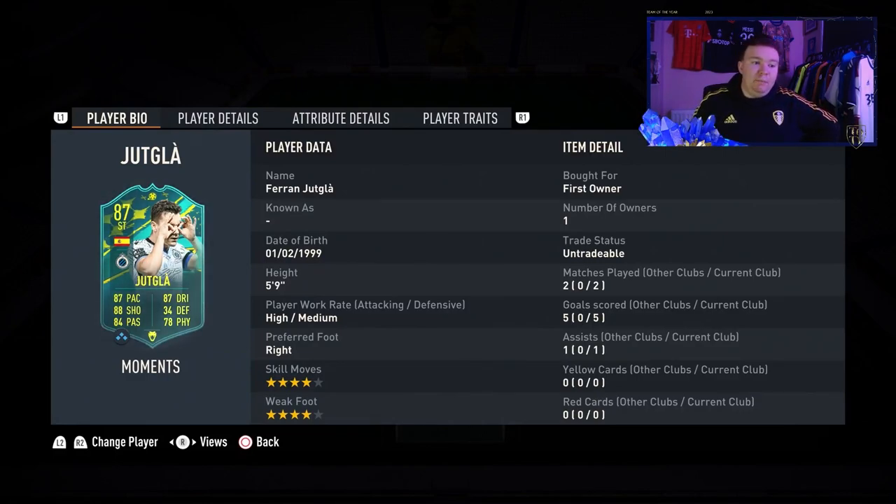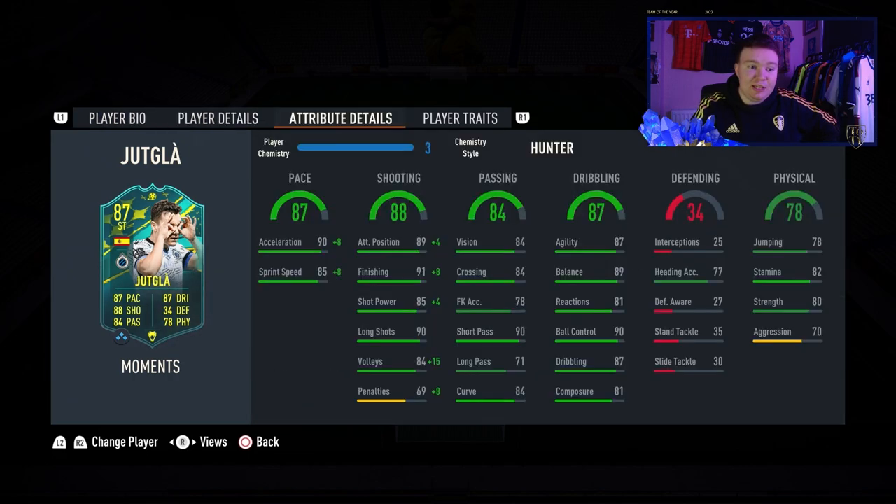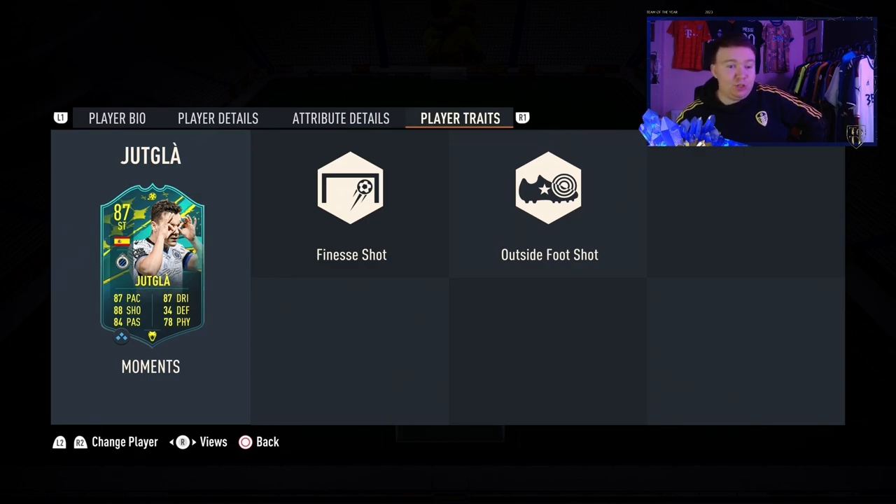Ferran Jukla's Moments card is the exact reason why I love doing these SBCs — using players I don't normally use — because he is fantastic in game. Two games, five goals, and boy can he finish. He's got very, very good pace, agility and dribbling. He's very hard to tackle when you're getting one-on-one with the keeper or doing RB dribbling where they keep the ball close. He won a penalty for me and scored it. He won plenty of free kicks. His player traits — finesse shot and outside the foot shot — he scored some screamers. Two of his goals were fantastic.